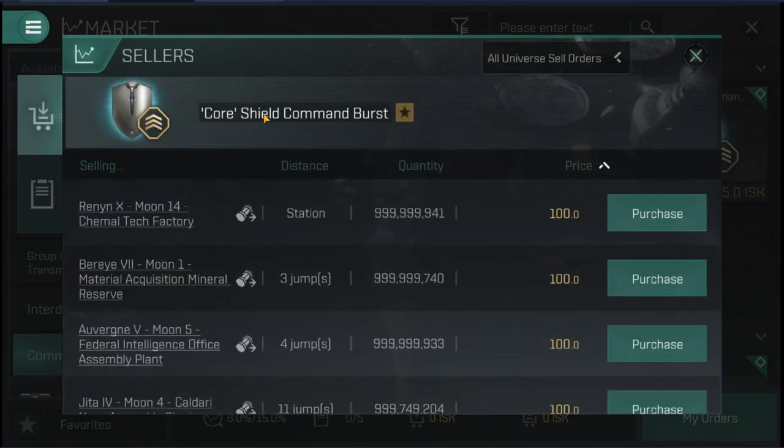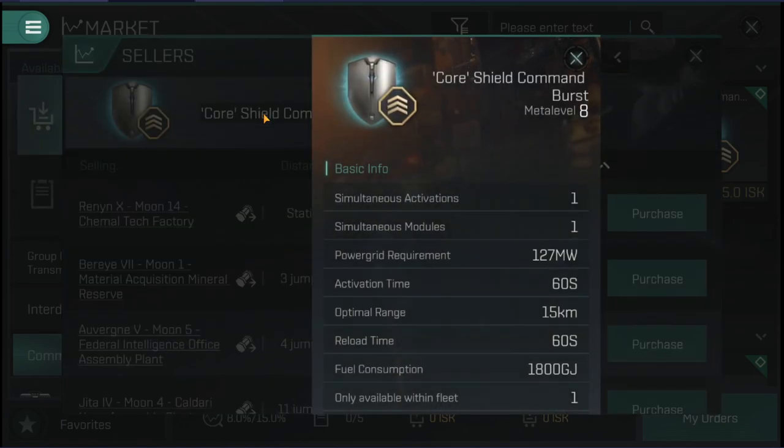What I want to go through first are the similarities and how they work as a group of modules. This whole top section is basically going to be the same across all of them. We have simultaneous activations and simultaneous modules. Activations mean that only one boost can be active at a time — if you're in a fleet with multiple Shield, Armor, or Skirmish Bursts, you can only get bonuses from one of them. Simultaneous modules means only one of each type can be fit on a ship — you cannot double or triple up on them.